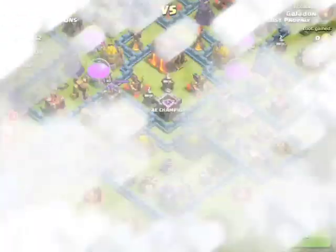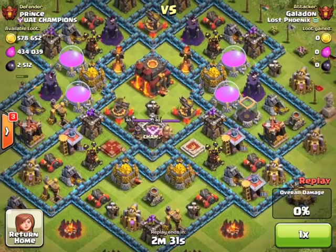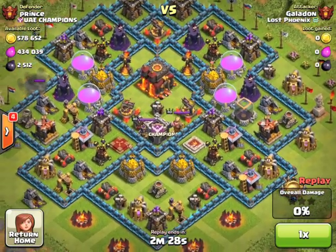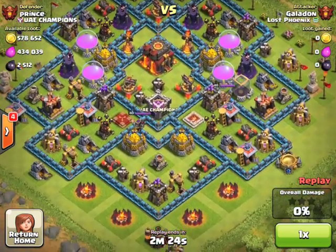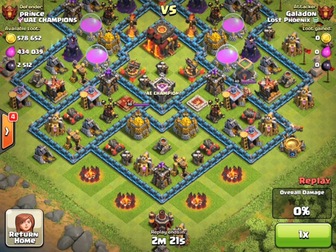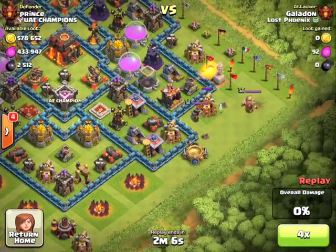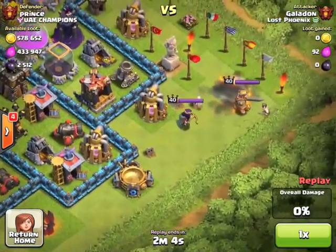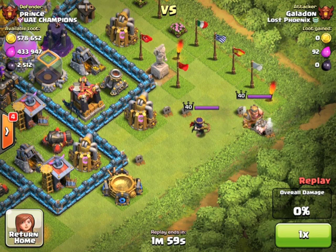Alright, so let's get down to business. I did manage to squeeze in a couple of attacks over the last couple of weeks and we've got the replays here. Beginning with this somewhat rusty and not that effective attack on Prince of UAE Champions. So like the title mentions, we are spending some time focusing on how to take out the king and the queen — or the royals as I affectionately call them. There we go in slow motion, using wall breakers to get closer to the royals to activate them.